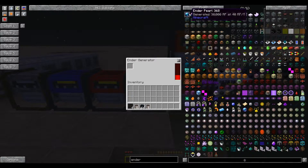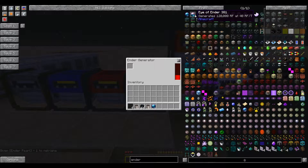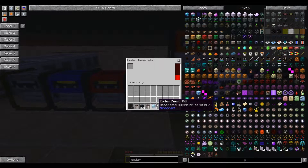Next up we have the Ender Generator. Ender Pearls will generate 30,000 RF at 40 RF per tick, while Ender Eyes will generate 120,000 RF. So Eyes of Ender are a far better fuel source for the Ender Generator than Ender Pearls.